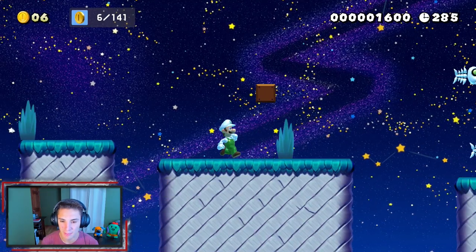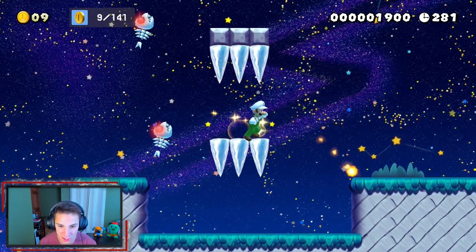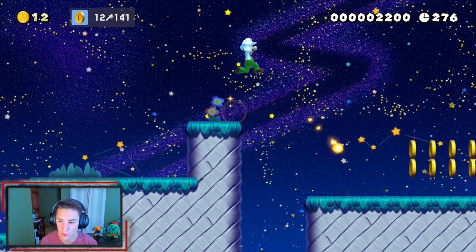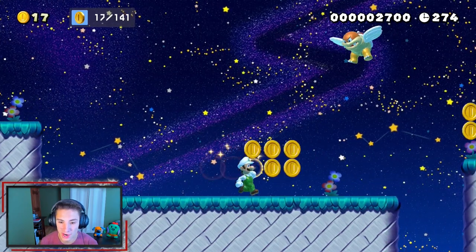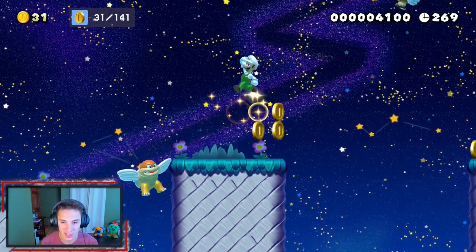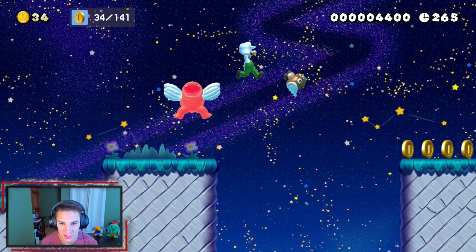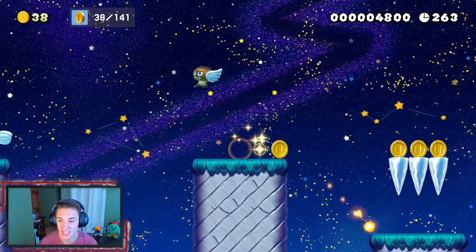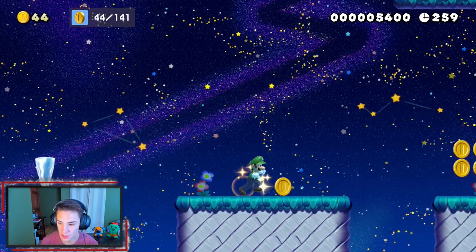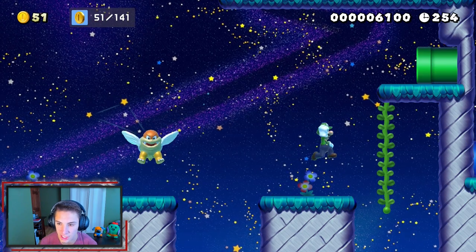We can hop over these enemies — gotta grab these coins, landing right in between the icicles. We have to make sure we don't miss any. There's Boom Boom! I'm guessing we're gonna have to kill him later because he probably has a key or something. Maybe there'll be a key door later — for now, we just keep moving along grabbing all these coins, heading up inside this pipe before he comes back.